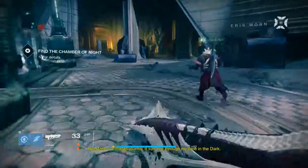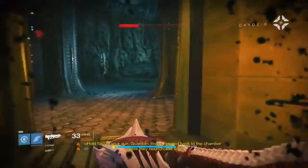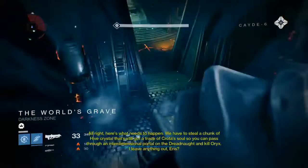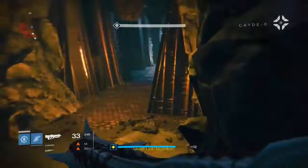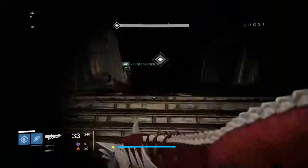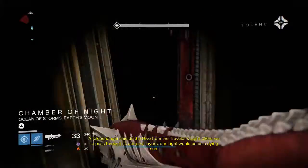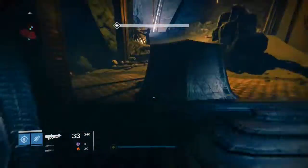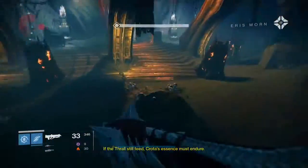Hello guys, Neon Kids here, and today we're going to be talking about how to get the Black Spindle, aka the Black Hammer 2.0. If you didn't know what the Black Hammer is — which you should — it's from the Crota raid sniper, and basically Bungie have brought it back in an exotic version with some new, well not new, but slightly different perks.